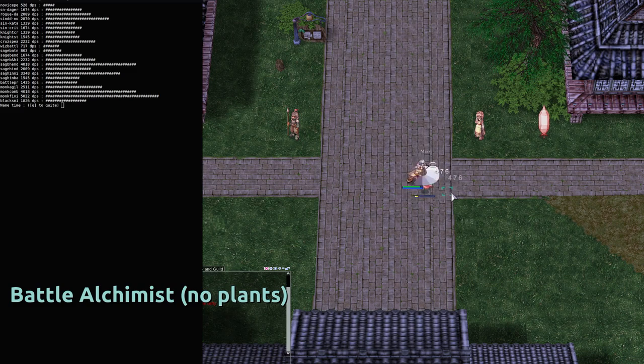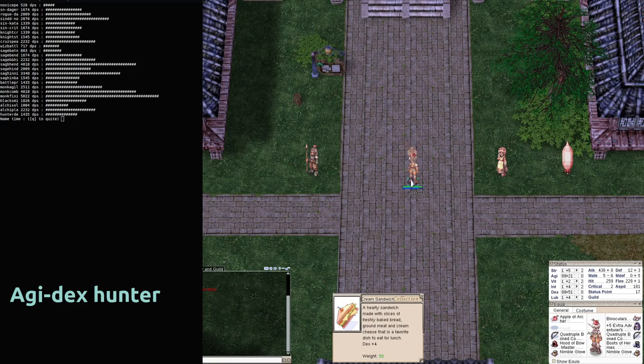The Alchemist is also quite surprising. If you do not summon your plants, your DPS is just super bad. But if you set up your plants — it takes time — you can exceed 2k DPS, more than a Rogue, almost comparable to the Monk or the Spear Crusader.